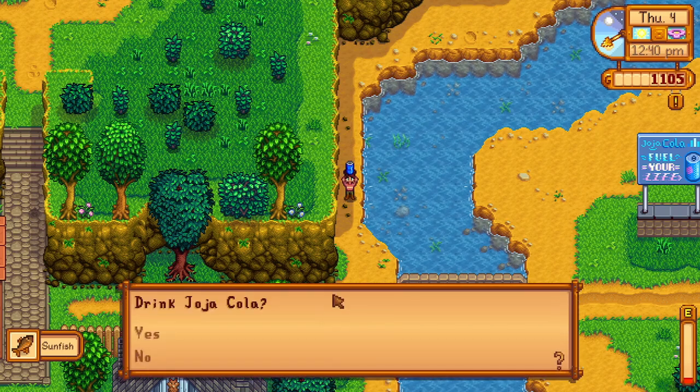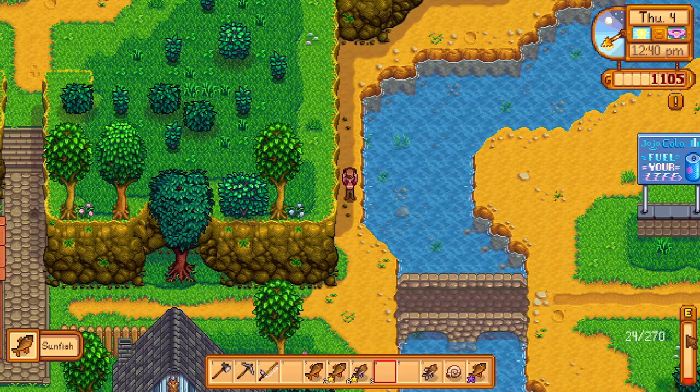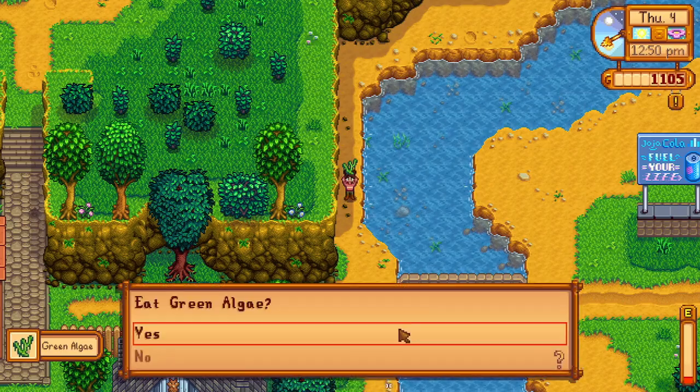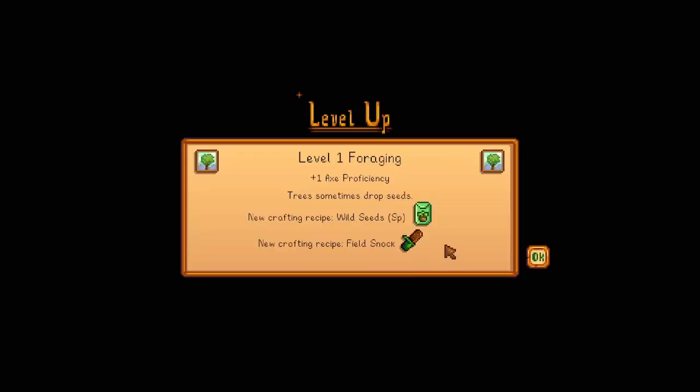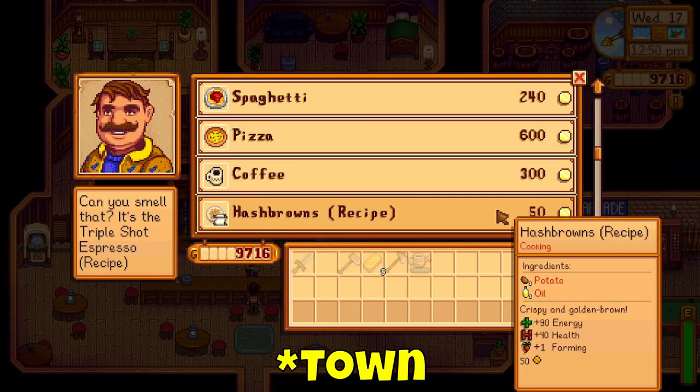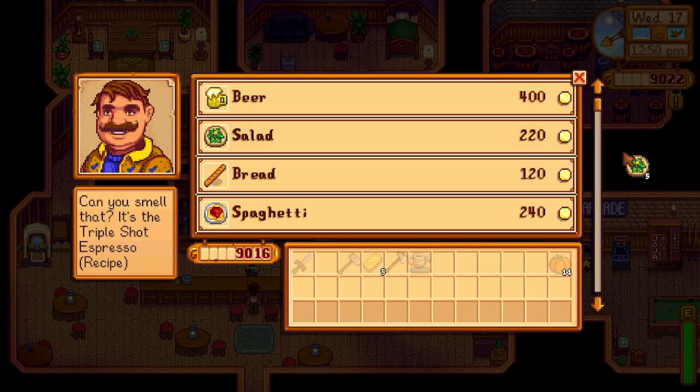Try not to sleep early, especially if your energy gets really low. It might seem easy to sleep when your energy dips, but it's better to stay awake as long as you can. If you have any food — whether it's eating a crop, crafting field snacks after reaching foraging level 1, or buying food from the saloon — use these frequently to keep yourself going longer.